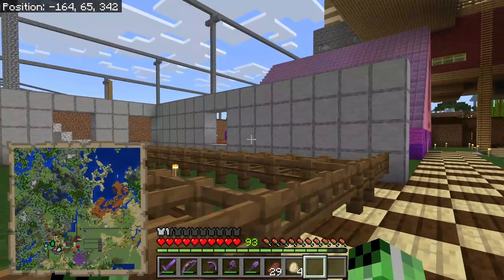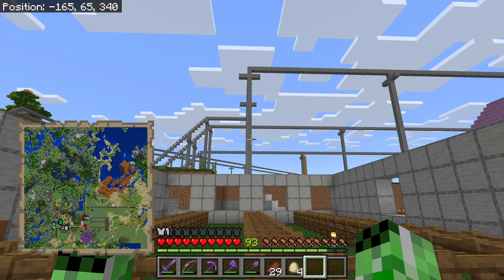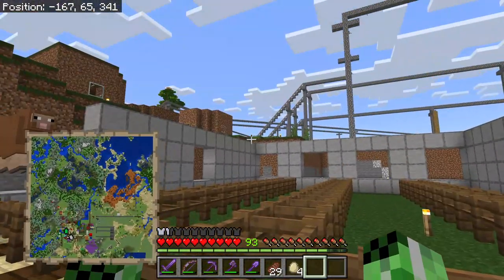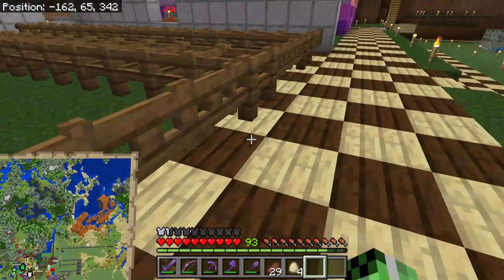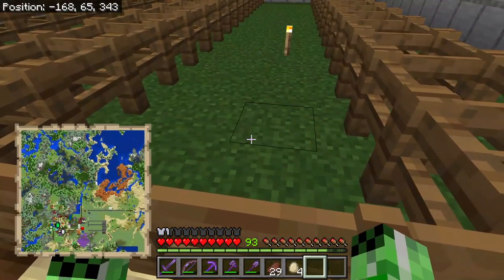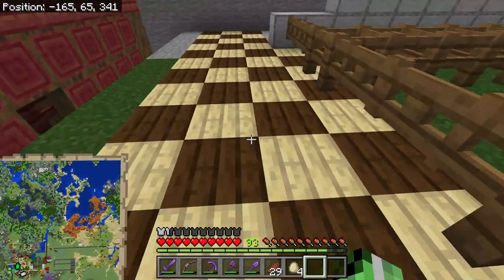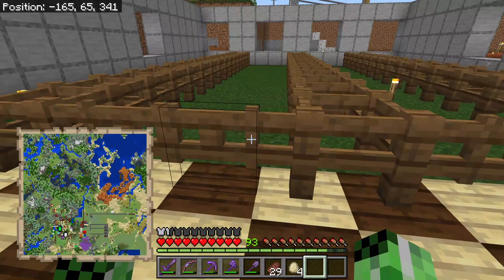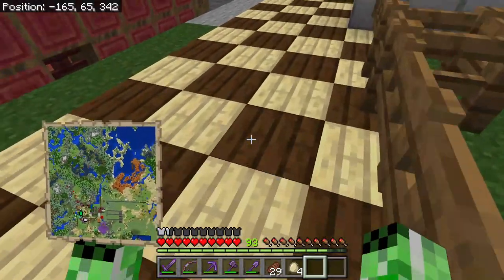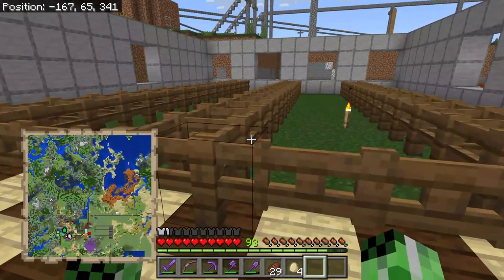Another thing we've got to do is build the roof up with smooth stone, and then after that add the fences, which are going to be leading up to the actual roof. The floor is going to be smooth stone as well. I did have the original idea to have it as grass, like Shannon's home, but I kind of scrapped that, so I'm going to be using smooth stone instead.